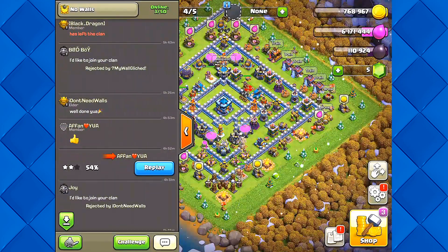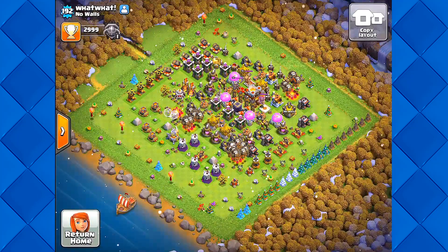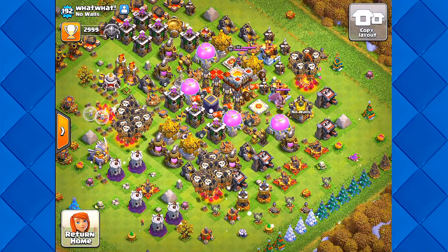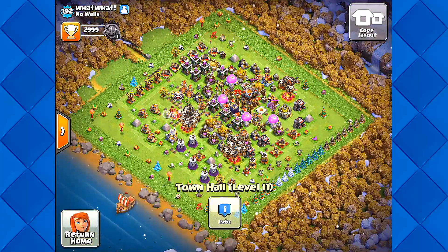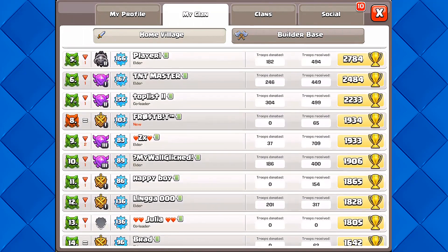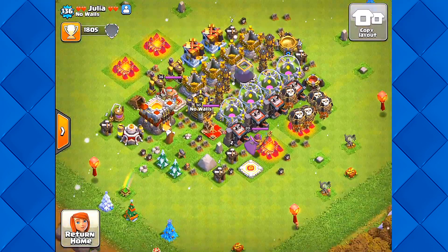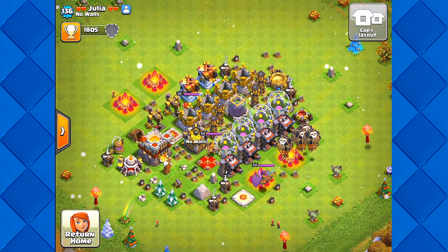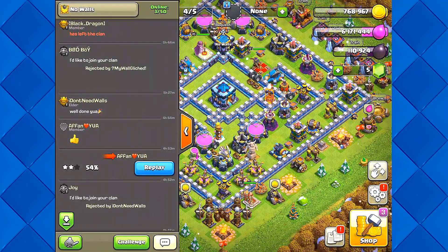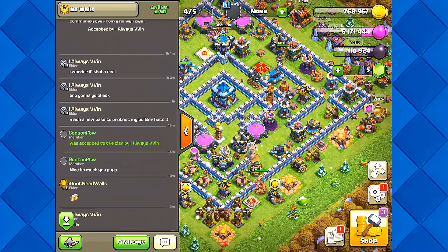The funny thing is, they've posted some replays below that I'm going to be showing you, and they're actually winning some of these defenses with no walls, believe it or not. It is tough, but if you have some strong weapons that are maxed for Town Hall 11, it's possible. Big shout out to this clan for letting me in. I was worried they wouldn't, but they did. This guy has literally nothing in his Town Hall - just Teslas, no weapons.